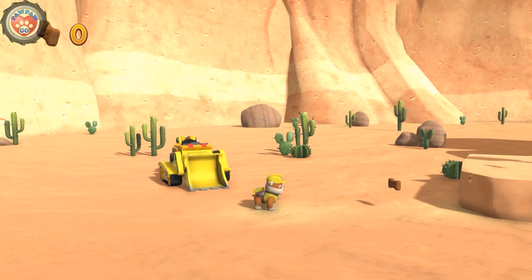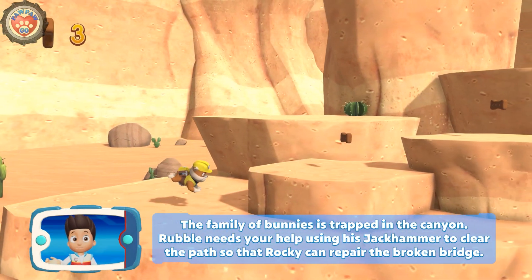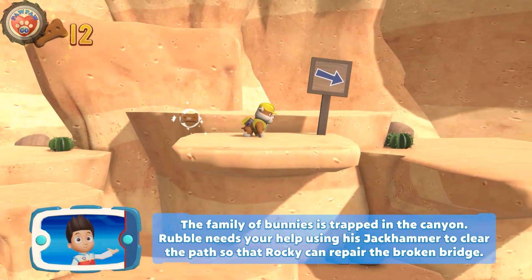Rubble! The family of bunnies is trapped in the canyon. Rubble needs your help using his jackhammer to clear the path, so that Rocky can repair the broken bridge.